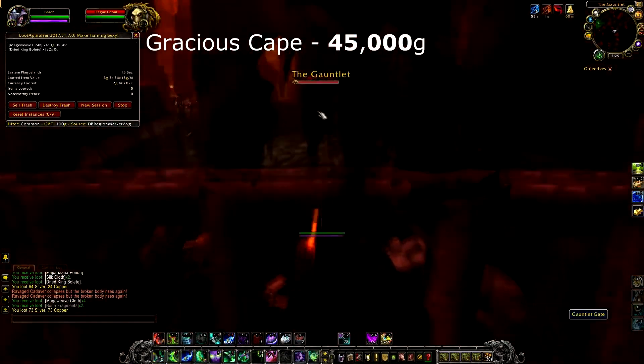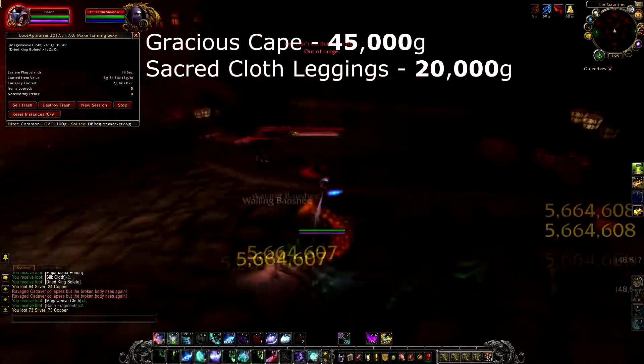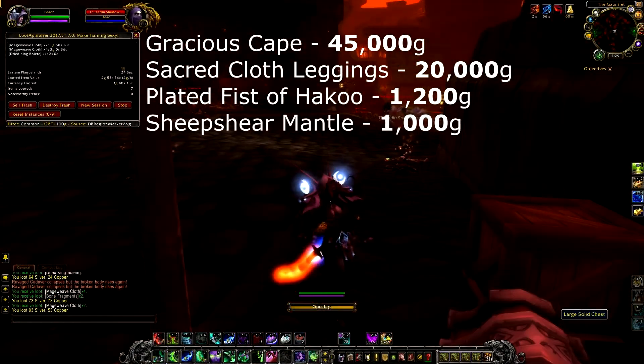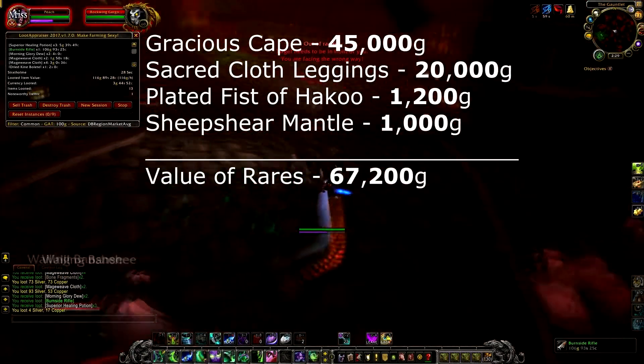The rares that I got are: Gracious Cape, worth 45,000 gold on my server; Sacred Cloth Leggings, worth 20,000 gold; Bladed Fist of Haku, worth 1,200 gold; and Cheap Shear Mantle, worth 1,000 gold. All in total, these rares are valued at 67,200 gold.